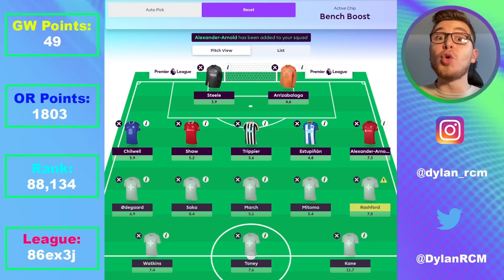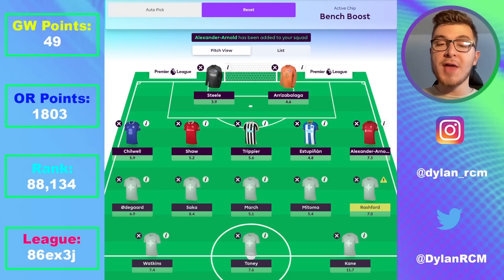Nottingham Forest arguably don't have the best double on paper with fixtures in mind. I don't trust them against Leeds away — I think they'll lose that, maybe even comprehensively. I just can't bring myself to recommend Nottingham Forest defensively, and that includes Keylor Navas. If you want a Nottingham Forest player and really want to target those fixtures, I'd probably go for a midfielder like Morgan Gibbs-White or a forward like Brennan Johnson, who's my favorite Nottingham Forest asset.